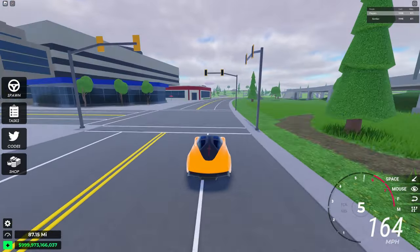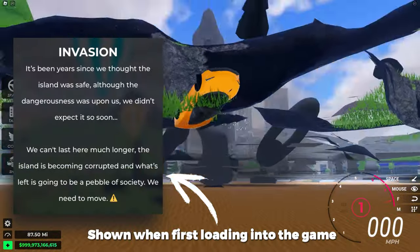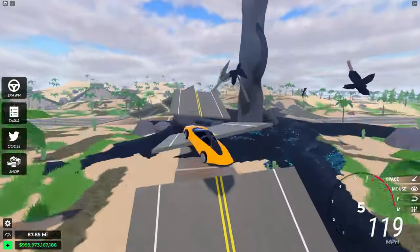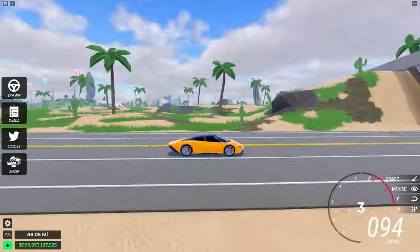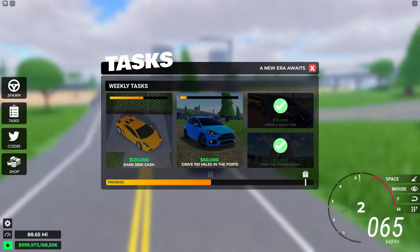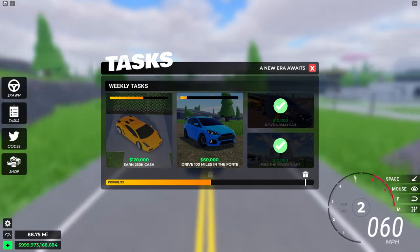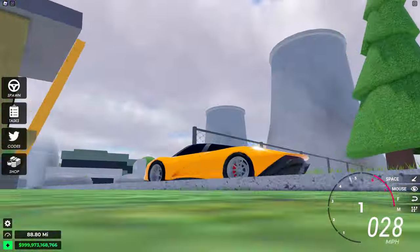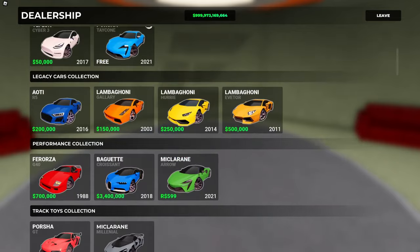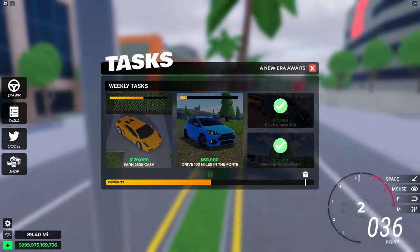I'm the only person playing right now, hopefully that will change. If you go around the map you can see there's some stuff that seems to hint towards the map changing in some way. Right now the only thing you can really do is complete these tasks — earn 250,000, drive 100 miles in the Forte, and I've already completed drive a rally car and find the power plant, which is right here. And if we head into the shop, there's a pretty cool collection of cars.